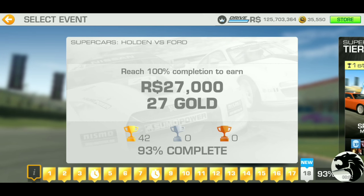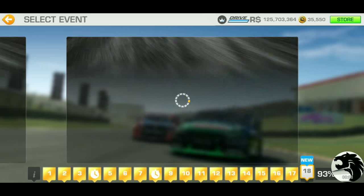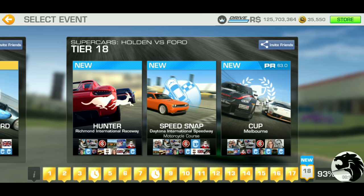All right, here we are down to one final tier to complete for 27 gold and 27,000 racing dollars. Tier 18 — we got Hunter, Speed Snap, and Cup.